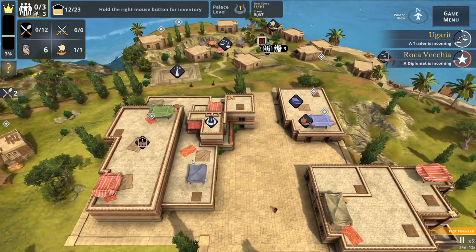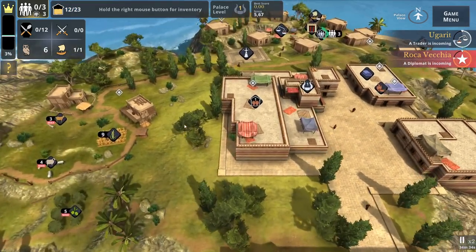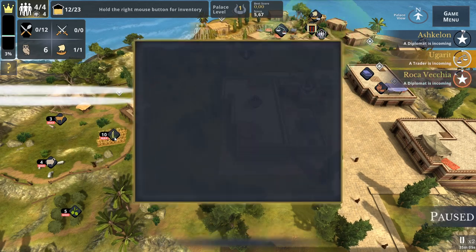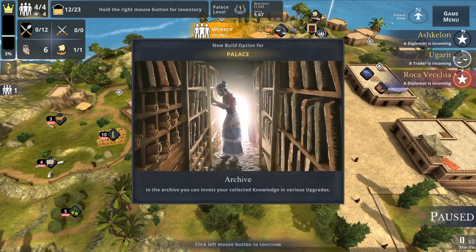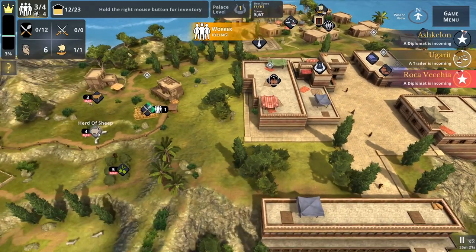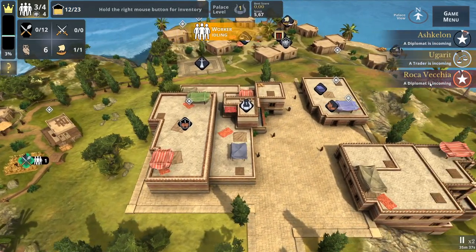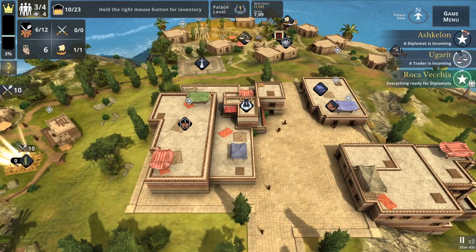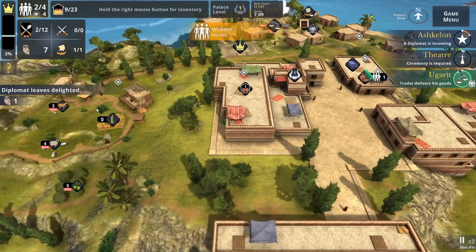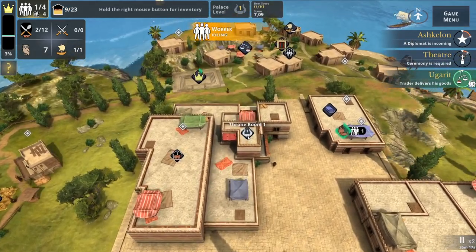Now let's build the residence. A trader wants four food but we have none — that's okay, we'll send someone to the fields. We can build a new throne room item and an archive. Let's send someone to do pottery. We don't have food so we can't really do anything — we'll slaughter the sheep to get ten food. This last diplomat needs two pottery, and another needs pottery and food.